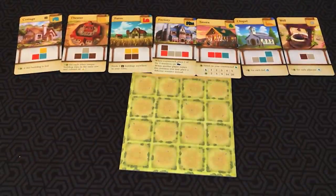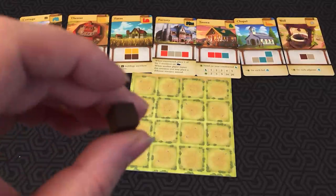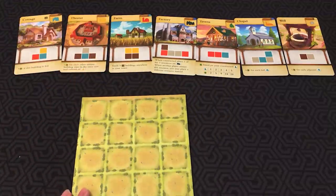How the game works is one player is the master builder to start. The master builder will name a type of resource, which are these cubes: wood, wheat, brick, glass, or stone. Generally we just go by color — so they could say 'brown wood cube.' That means every player must now take a brown wood cube and place it on their grid.